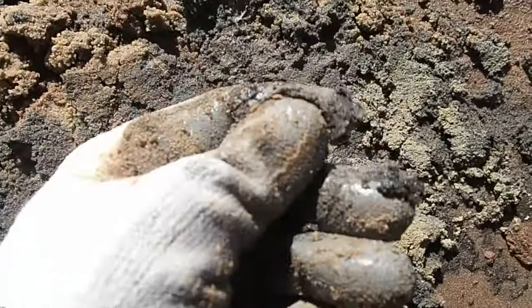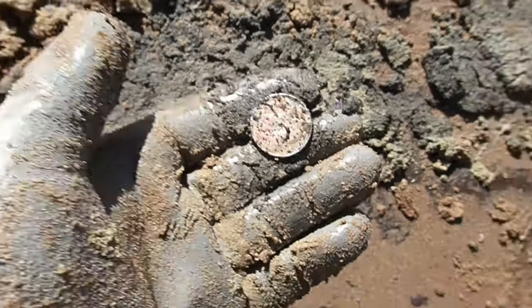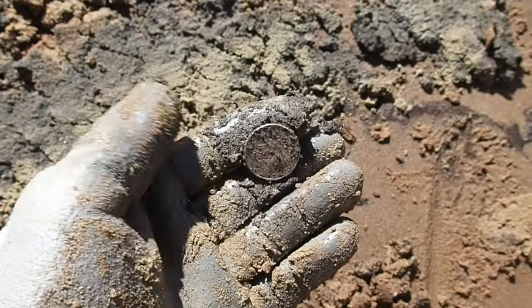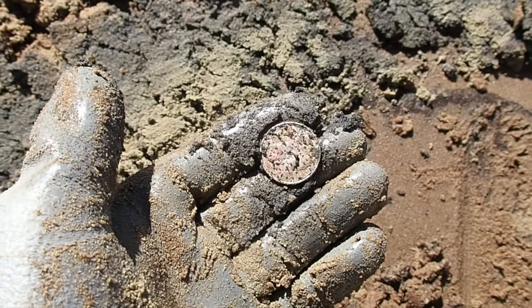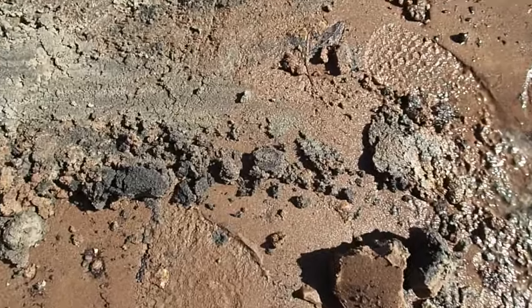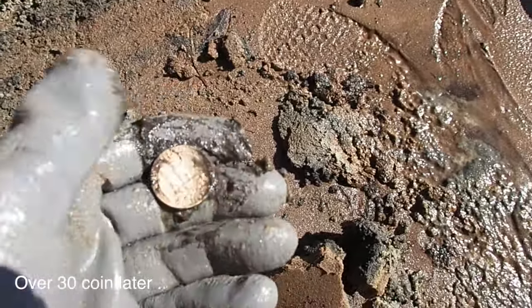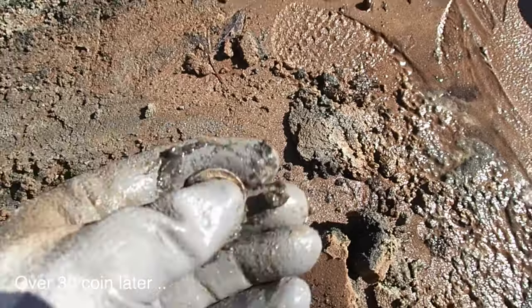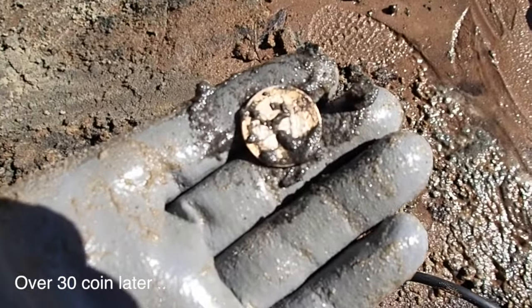They're dropping change - they should be dropping some diamond rings. Anyway, we're going to keep looking. Probably about the tenth coin I dug. Keep looking around - maybe we can find that gold. Alright, we're still digging plenty of coins in this party spot, but it looks like they're all more modern right now. Lots of them here - it's kind of fun digging them anyway. We'll keep looking, hopefully they drop something in here.